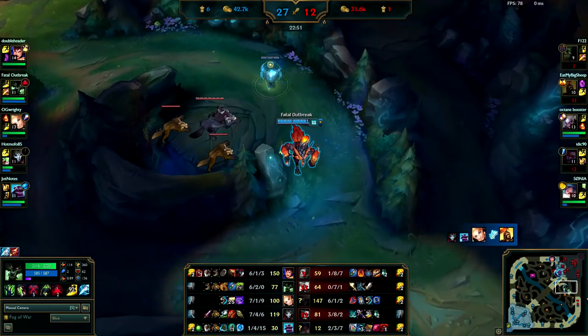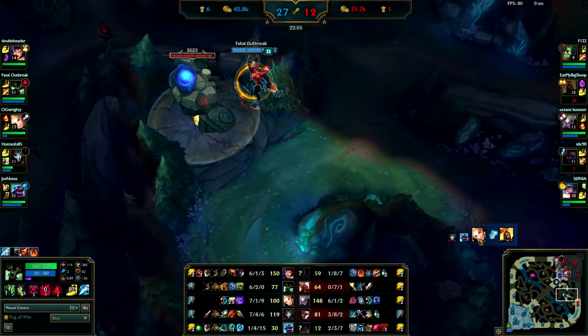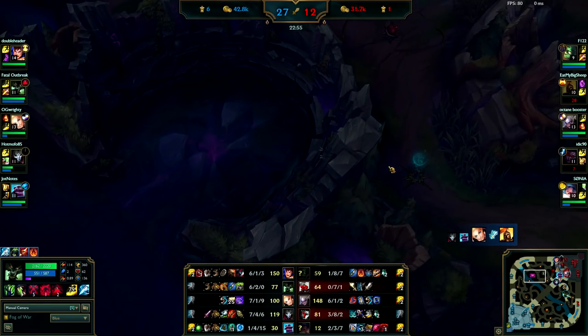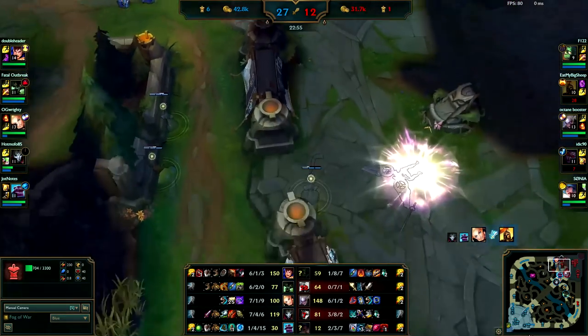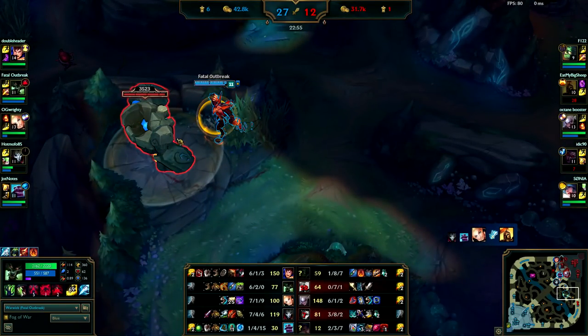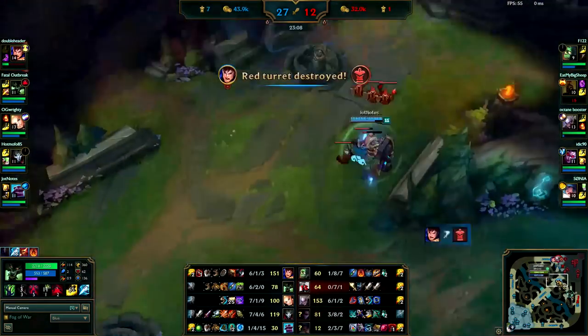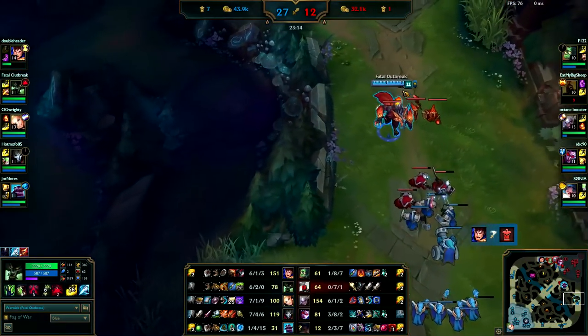Right now is a really bad time to come farm jungle — two of them on the enemy team are dead. If anything you want to do Baron now. Amumu is alive but you have two levels on him, so you should easily outsmite him especially with your Q-Smite. Right now since two of them are dead and you have minions pushed into their turrets you should be over here helping your team. Only time you farm jungle is when your ultimate is down, your Flash is down, or you can't get any kills or pick objectives.